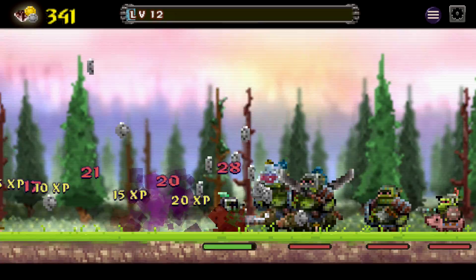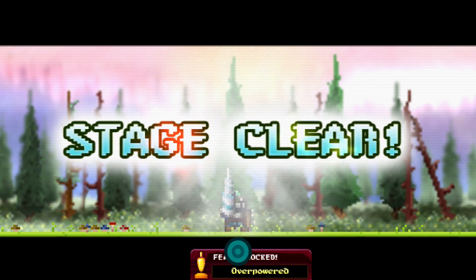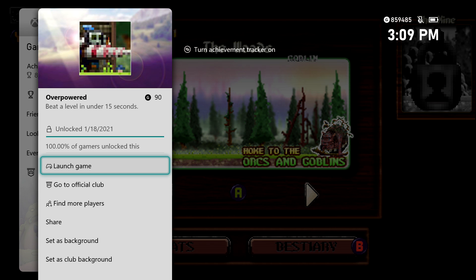You should be able to defeat this level in the allotted time. Just hold right and keep going forward. You should destroy everything in one hit and damage the boss super quickly, killing him in a few hits. If you are fast enough, you should be good for the achievement. 90 gamer score, and that's all there is to it.